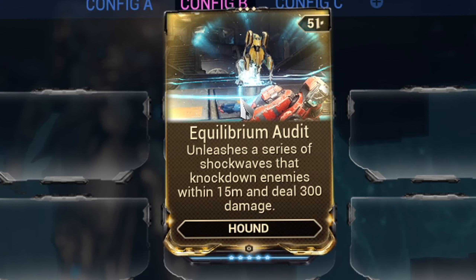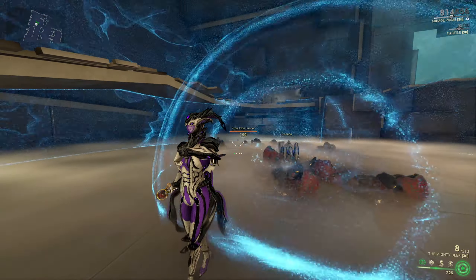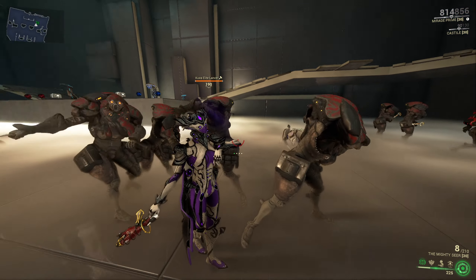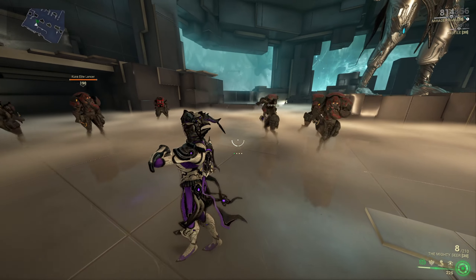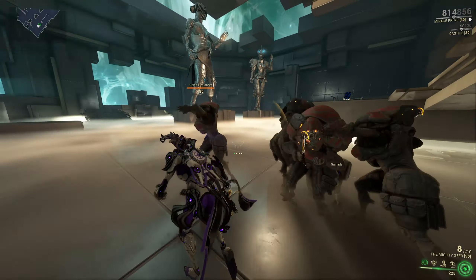The Heck model comes with the Equilibrium Audit mod, which will allow the hound to use a burst shockwave attack that will throw enemies in a 15 meter radius. The ability to do shockwaves has a 30 second cooldown, so it is not the best, and in my opinion it is the worst of all three audit mods you can get on your hound.